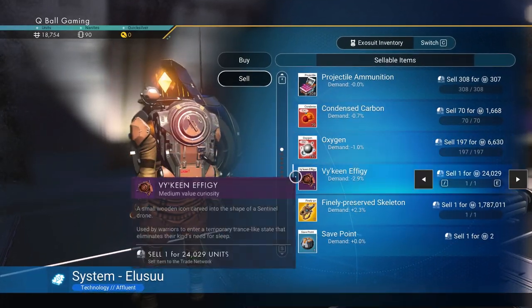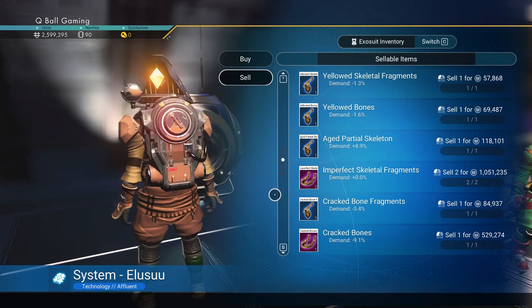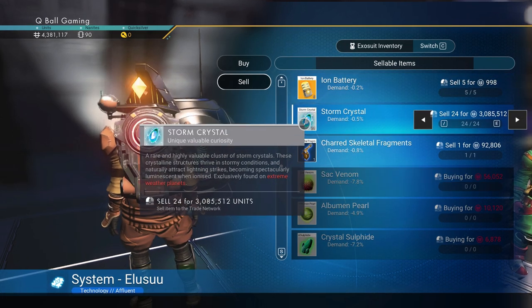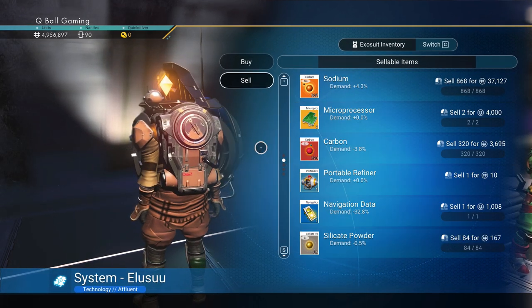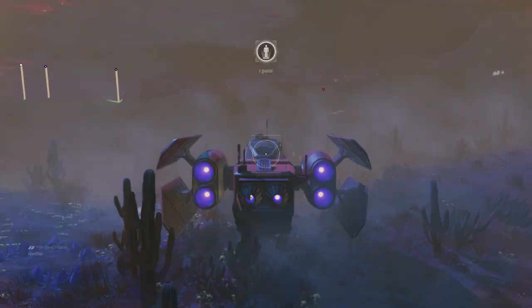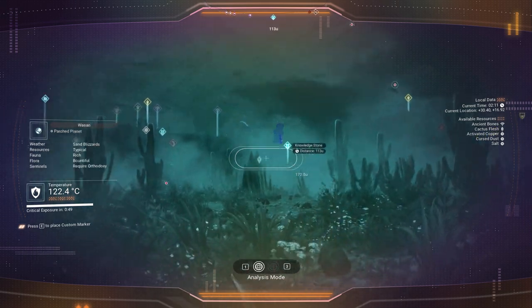I found a trading outpost so I can sell all the stuff and get money, making room in my exosuit. After finishing all those rewards — if you can't find any place to sell on the planet, you can go to the space station and sell your stuff there.